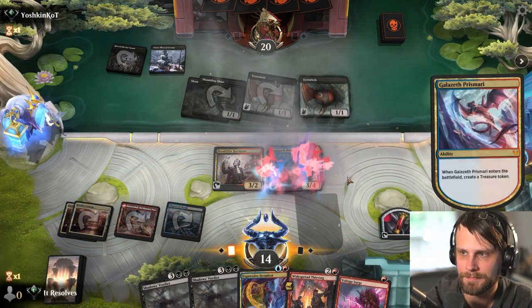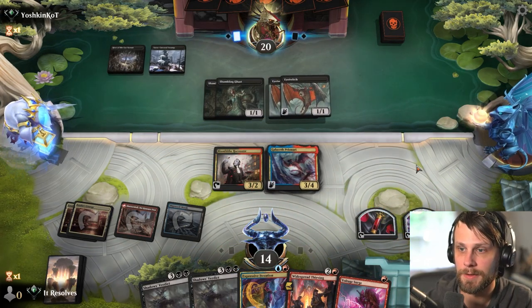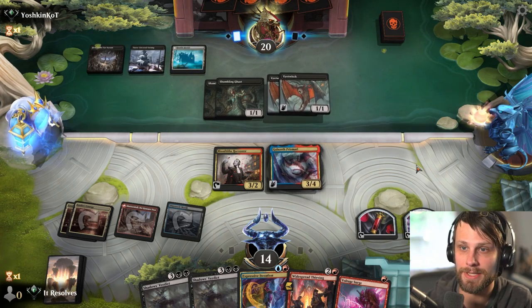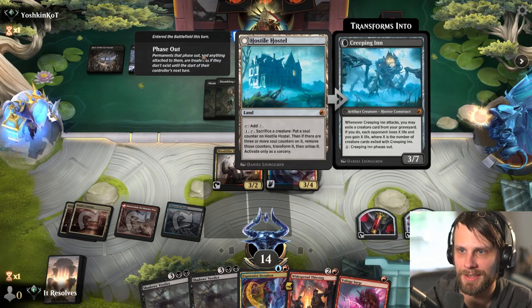I think we just play Prismari. What this allows us to do is Voltage Surge if we need to, but more importantly, next turn we can just Shadow's Verdict and exile everything, and then they're basically left with nothing. Not a card I have seen in a long time - that's phenomenal.